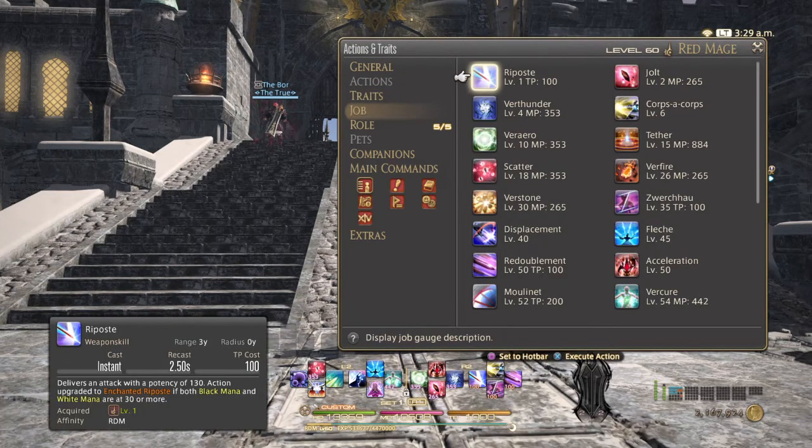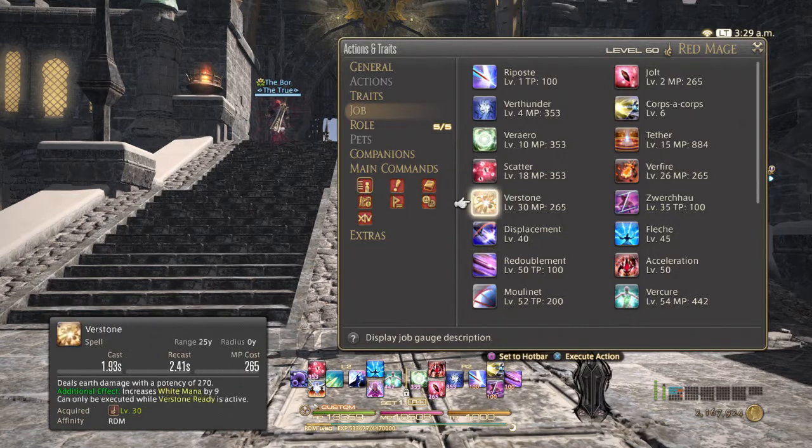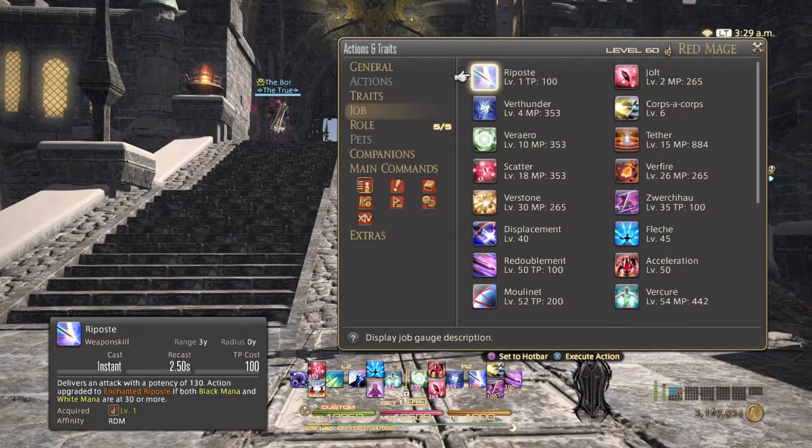And now for the skills. At level 52, we acquire Mouliné. This is a global cooldown weapon skill with a TP cost of 600. It is a 6-yalm conal attack in front of you with a potency of 60. If you have at least 30 black and white mana, it becomes Enchanted Mouliné. With that covered, let's go look at the Enchanted skills, because I did forget to actually show Enchanted Riposte, Zverschau, and Redoublement in the 50 video. Sorry about that.